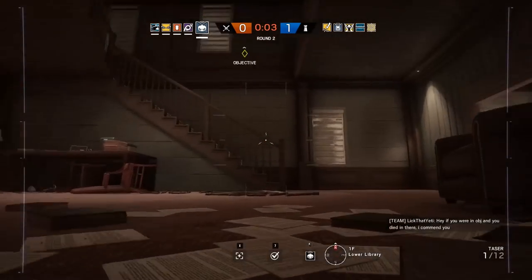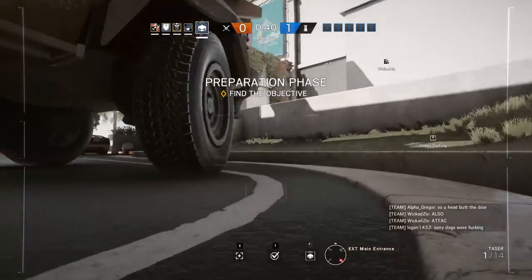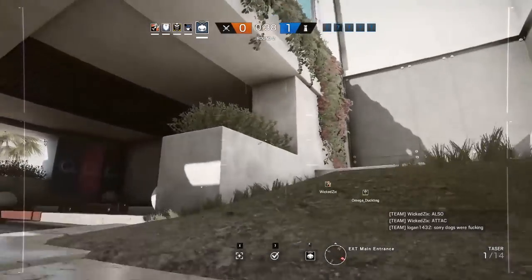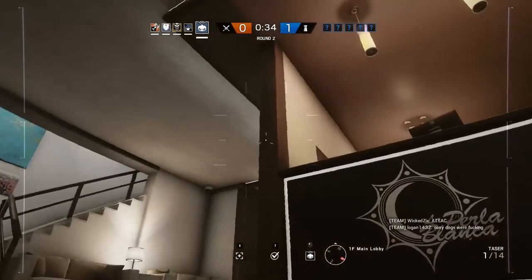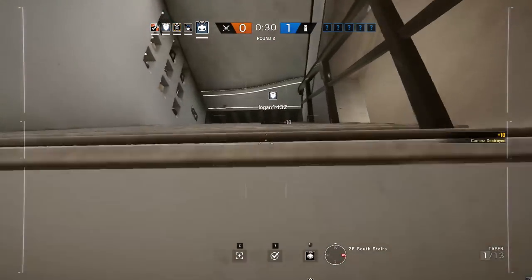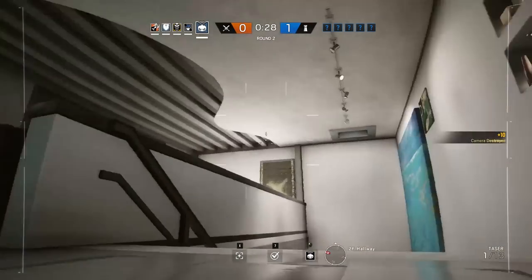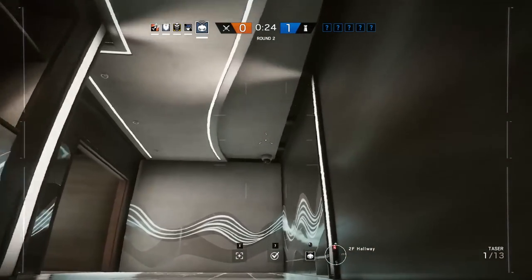Think of these drones as replacing the ones you already get in-game by default. Twitch's drone gets a little over a dozen zappy rounds, which is more than enough for your main job in the prep phase: taking out enemy cameras. I'd argue this is Twitch's greatest asset — a team with defenders unable to get a bead on the opponents' entrance at the start of the game makes it very difficult for their roamers to act.